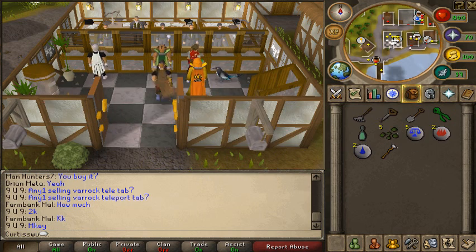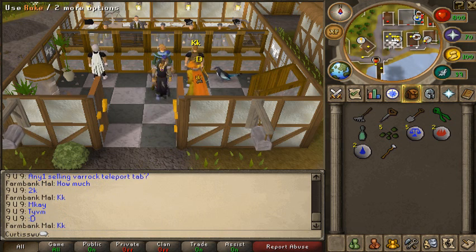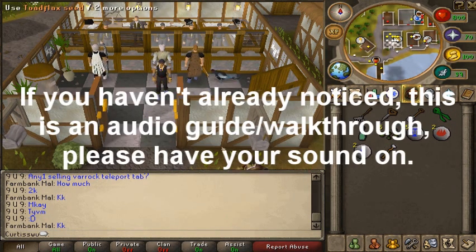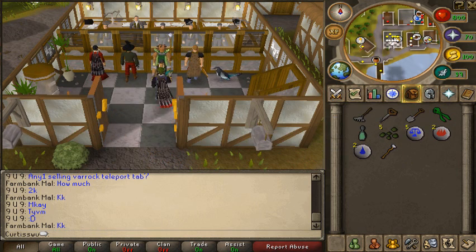Before we start, here's what you're going to need: a rake, a seed dibbler, a spade, secateurs - either the normal ones or the magic ones acquired from the Fairy Tale quests - the Ecto token, five herb seeds, five law runes, two fire runes, two water runes, and I recommend an air staff or staff of air, though you can just use five air runes.